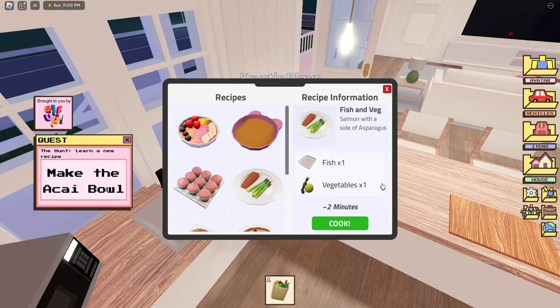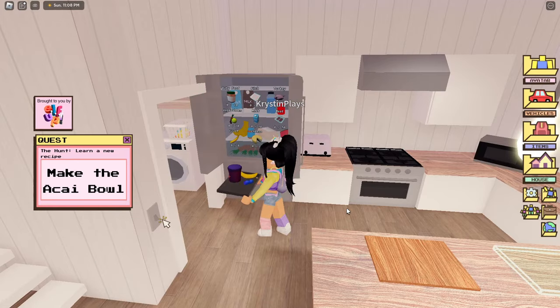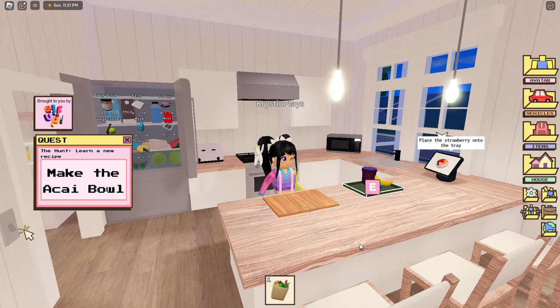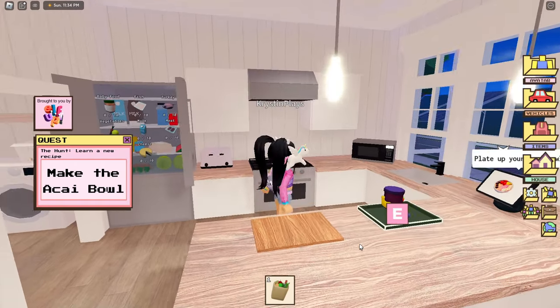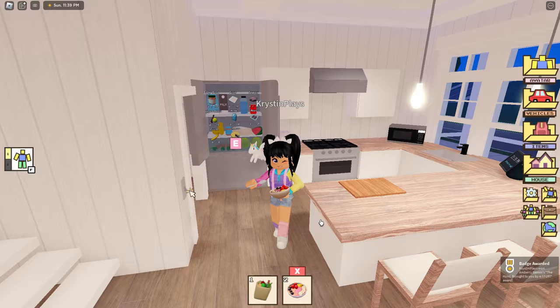Now we need to go over to Remy. Choose the acai bowl and click on cook to follow the directions. Go ahead and follow all of the instructions to create this bowl, and once complete you'll be able to click complete and get the badge. Super easy.